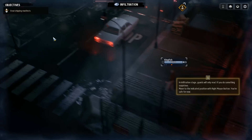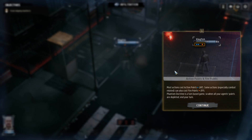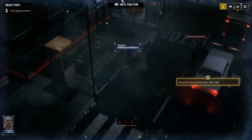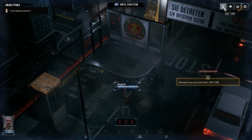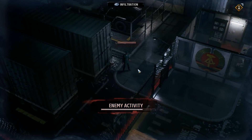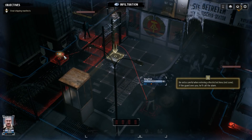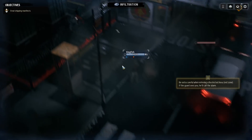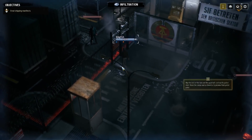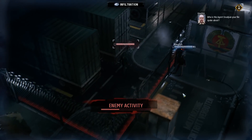This is currently the infiltration phase. During the infiltration phase the guards aren't alerted. While we're in the infiltration phase, as long as we don't do anything suspicious the guards don't care about us — as long as we don't attack anyone or cross one of these red lines and move into what is essentially a restricted area. So we're going to move over here and then end the turn to let this guy get out of the way.